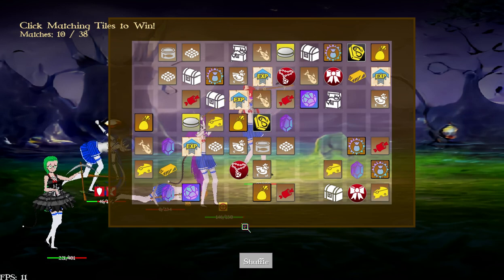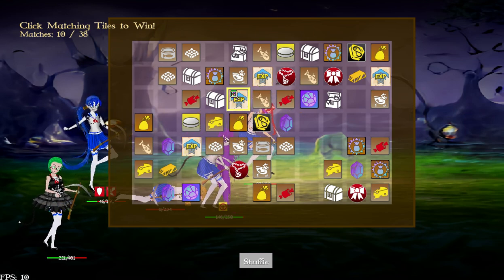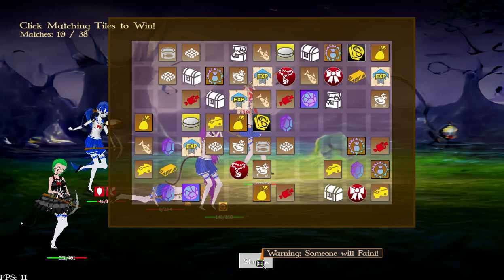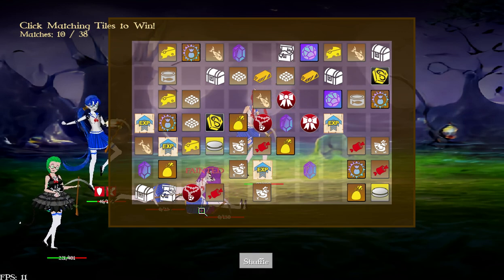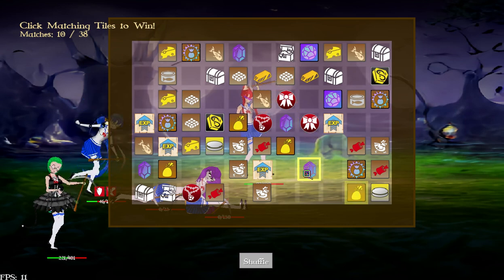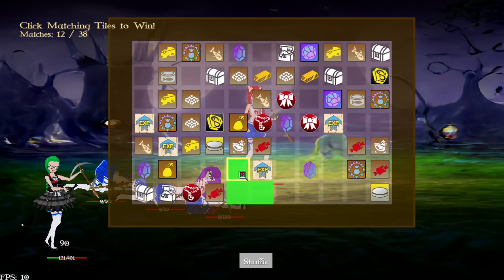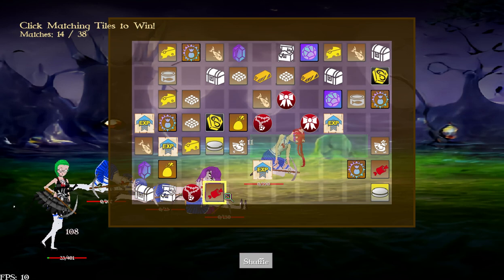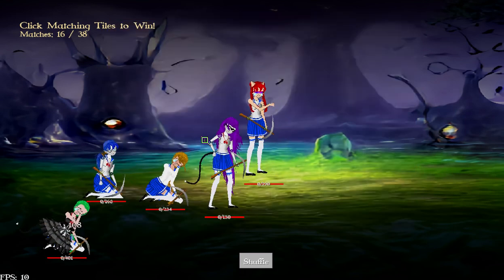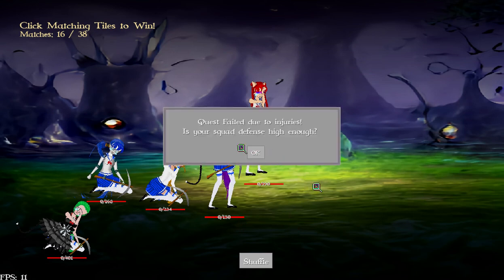There's also a border around the board which allows paths to go outside the playing area. There's a shuffle button, but if you click it someone faints immediately. My knight fainted — that's not good — but it does let you shuffle the board and clear tiles. Since I shuffled my knight out of existence and only my healer is left, this quest is going to be failed.